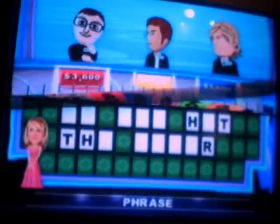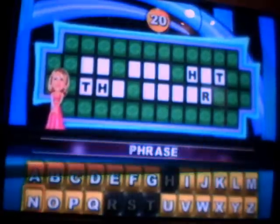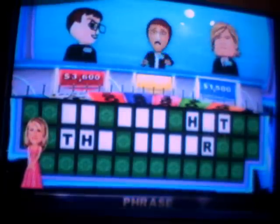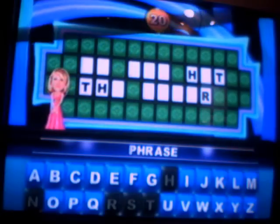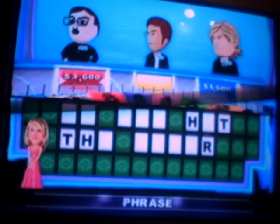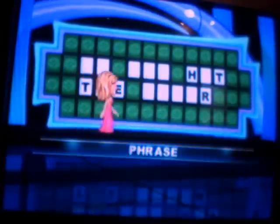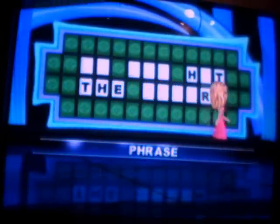I'm not gonna solve the puzzle. Player 2. No Ns. C — there's not... no C's up there. E — yes, there is an E. Vowels can be useful, even though they aren't worth anything.